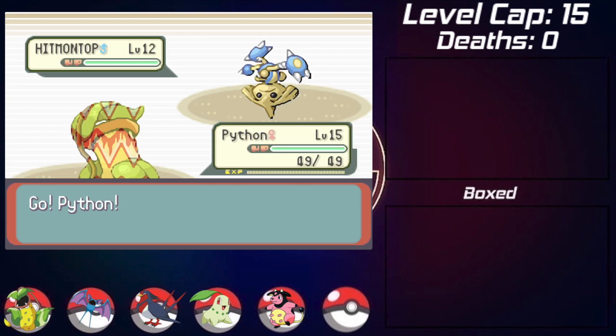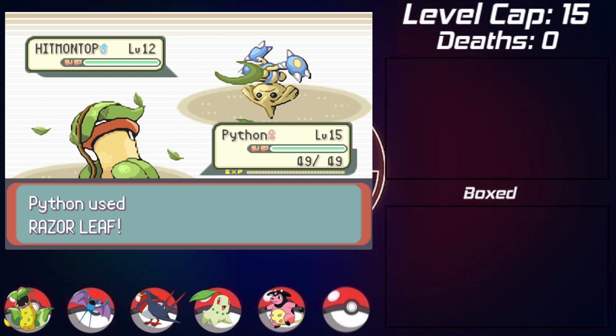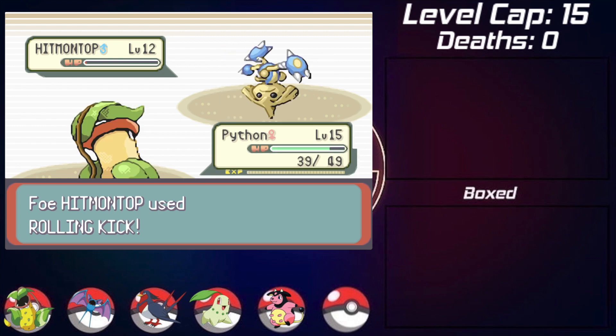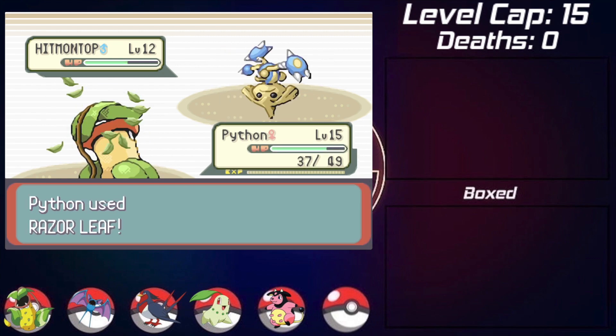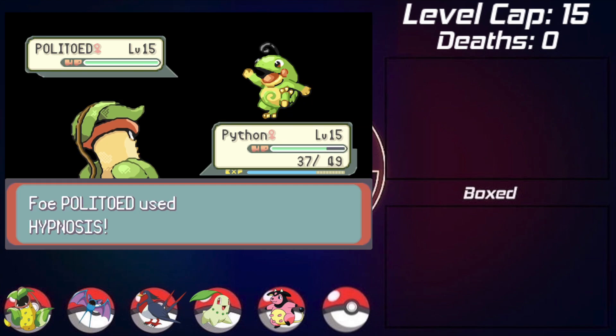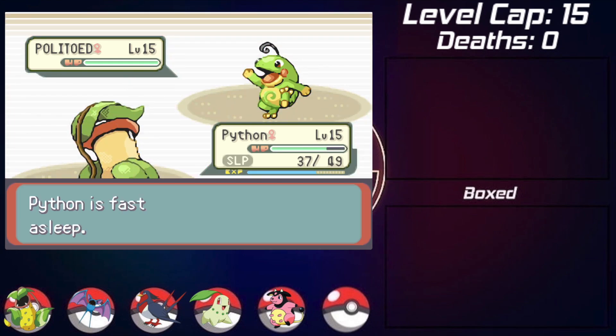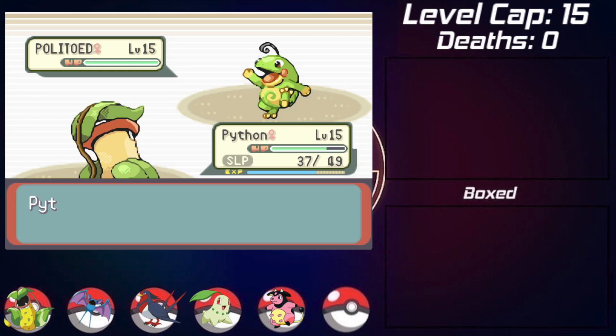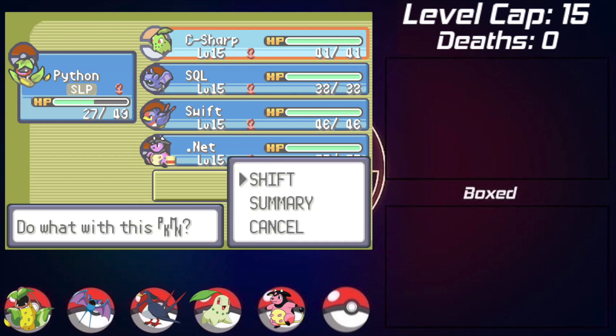Since I randomized the types too, everything is completely random and new for me. Roxanne leads with a Hitmontop against my Victreebel - fighting can't really hurt a poison type, so I take it out with a few Razor Leafs. She then sends in Politoed, which goes for Perish Song. It's a great type matchup so far and nothing too dangerous. Unfortunately Victreebel falls asleep from an earlier Hypnosis as the Perish count drops, so I decide to swap in Chikorita at the last moment as she swaps to Graveler.